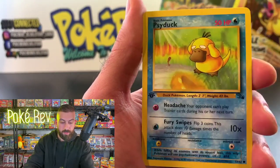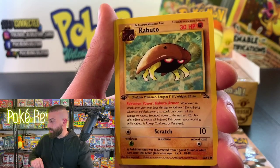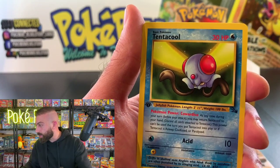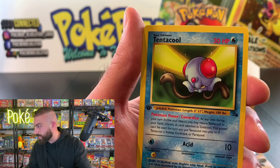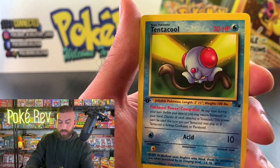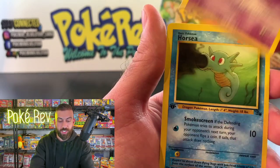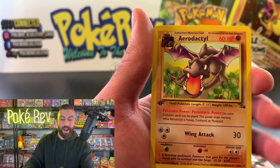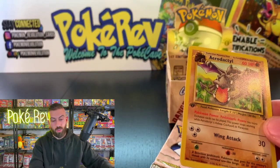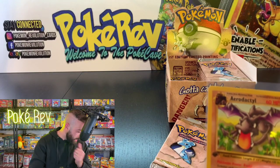Three from the back — Kingler, Tentacool, Sandslash, Psyduck. Out of the first pack we got an Aerodactyl non-holo. That's another holo card I love — you had to do all the fossil stuff to get the Aerodactyl. I don't know the exact non-holo price but I'd assume at least $50 in a PSA 10. Second pack: Golbat, Wheezing, Seel — Geodude, Recycle, Shellder — and a Ditto non-holo out of the second pack. We didn't get a holo but some non-holo rares go up to $200.